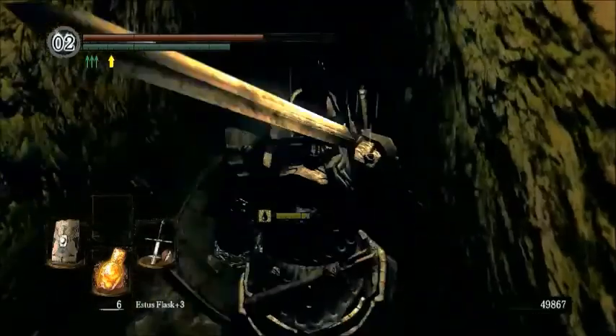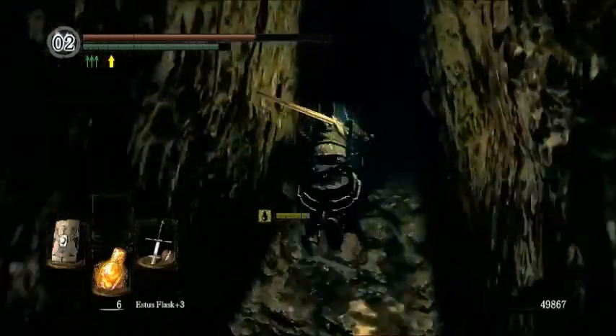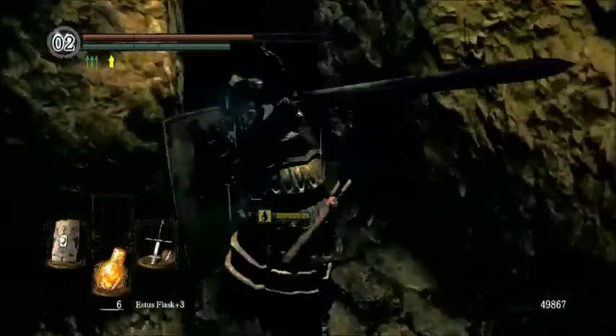Down here is the Annex Key, which leads us to the Annex secret area containing a few worthwhile items, like the Dark Ember, which allows for a occult ascension.